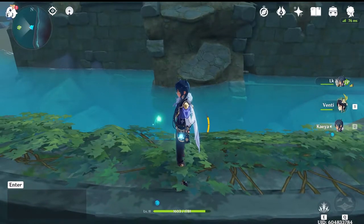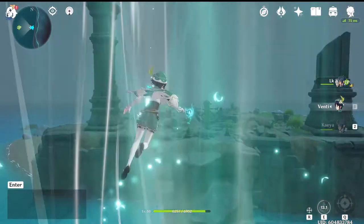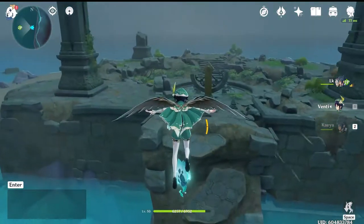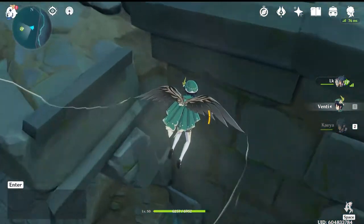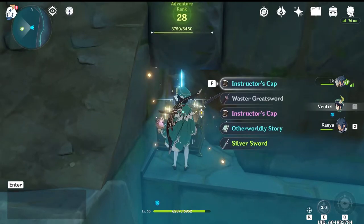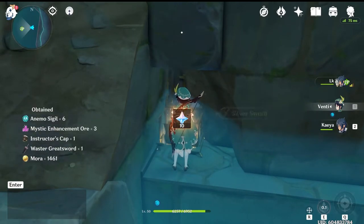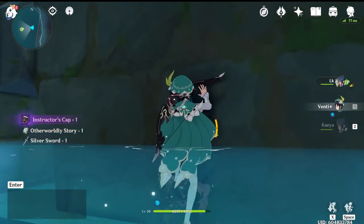If you have Venti, getting the anemoculus is super easy — you just create a wind current here and then pop over and grab it. If not, you can grab the little wind spirals to create one. The precious chest is just going to be hidden down here by where you grab the anemoculus.